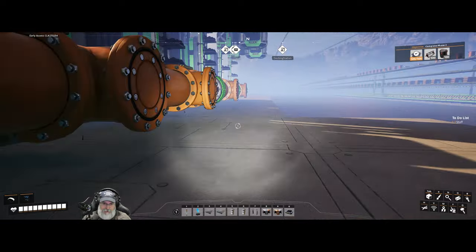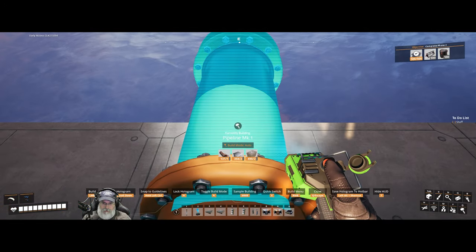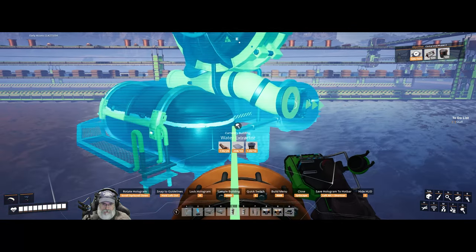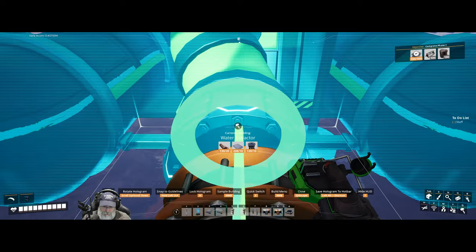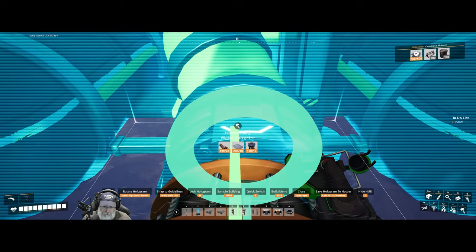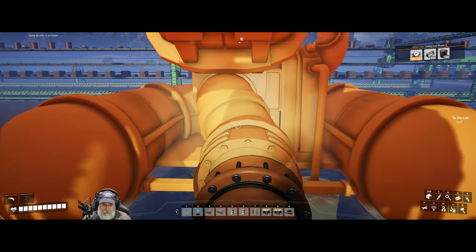Next we're going to grab a pipe and hold that out so it's right on the edge there. Then grab a water extractor, turn it this way. We're going to bring it in so that the bolts are just right before they clip, then press control so it lines up left-right wise. Good. Now we need to remove this pipe and that pipe support and reconnect it so it's actually connected in. We've got a pretty nice little straight connection there.